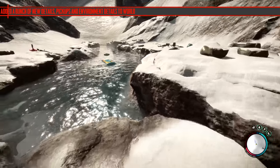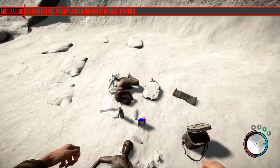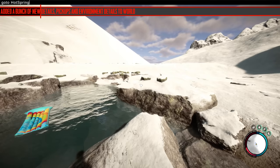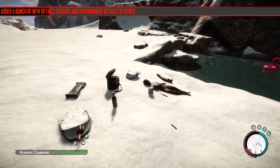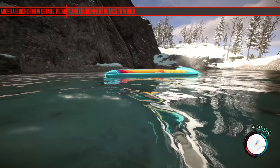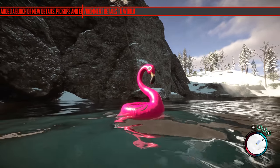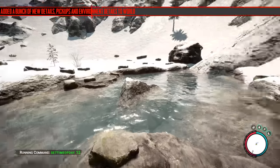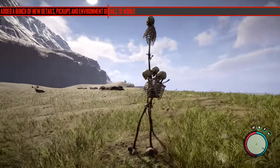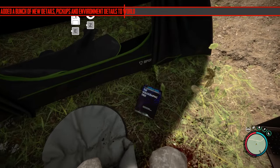They've added a whole bunch of new detail pickups and environment details to the world. The hot springs now have deceased female persons there who appear to have been bathing in the waters — they've added a whole bunch of items to these areas, like little camps you can hit up for loot. There are three locations but only two have had stuff added. Just so you know, with these hot springs the water never freezes over and you can use it for drinking and cooking. They've also added effigy things around the world, which adds more immersion.